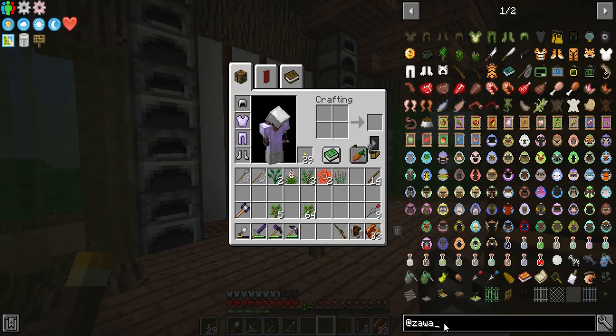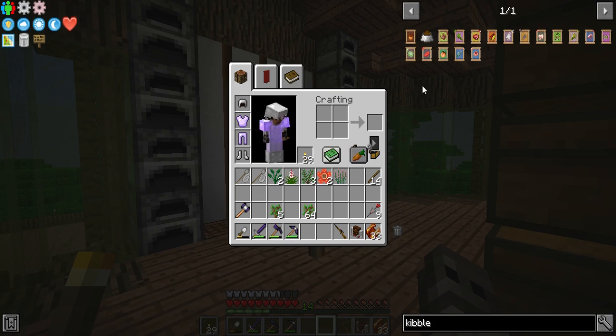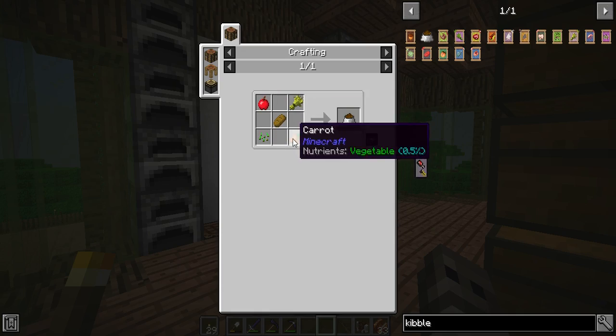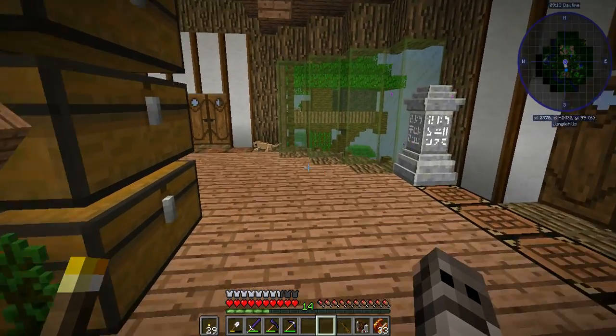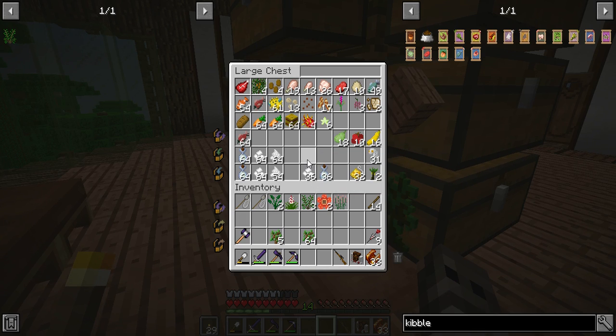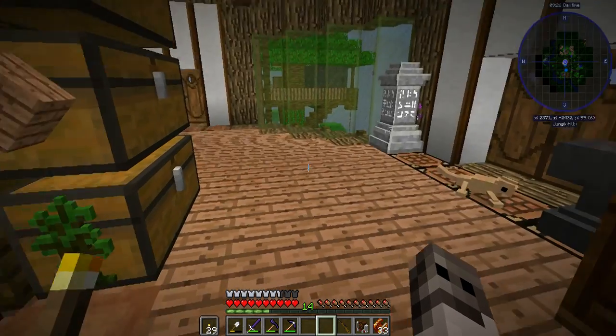The next thing I'm going to look into is kibble. I have wheat I think — apples I know I have, bread I know I have, seeds I know I have, carrots. Yeah, I have plenty of wheat for the moment. I do need a wheat farm. I need bread and carrots.